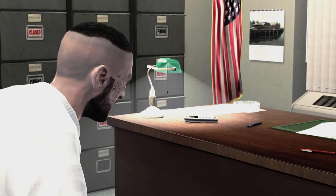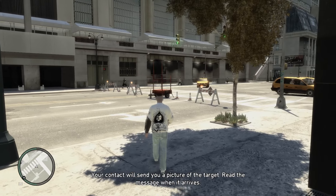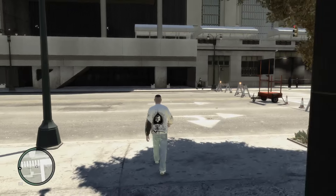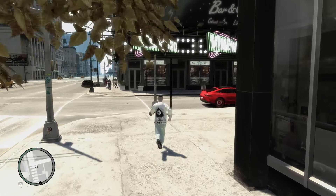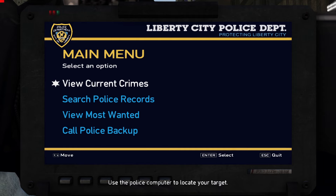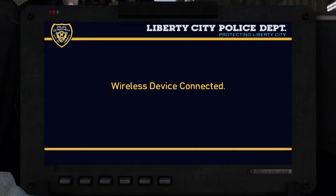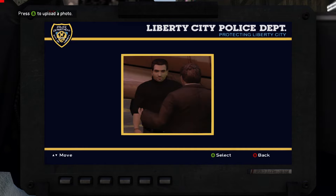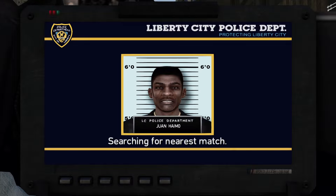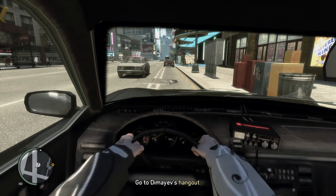We're gonna have to get a police car to use the computer. We got us a nice little police car. In first-person view, we use the police computer - search police records, search by photo. Connecting to wireless device - connected. This is the target right here. Upload the photo - he's wanted for financing terroristic activity. Criminal located, added to radar. We're gonna pull up on him.